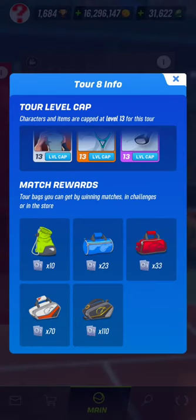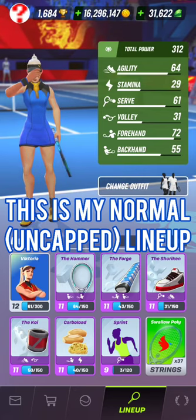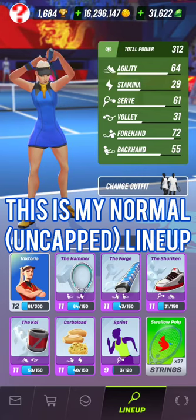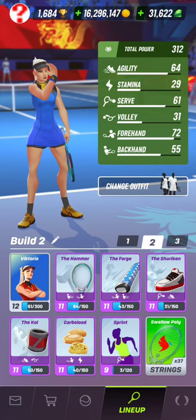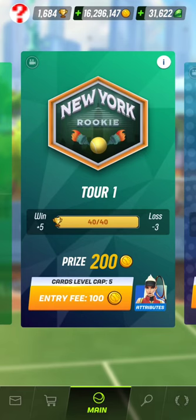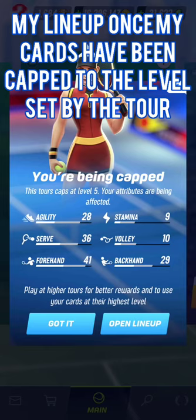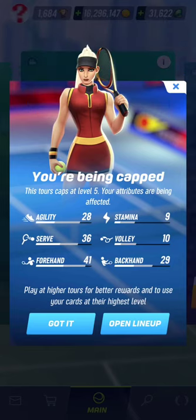Let's go through the different tours. So instead of going into tour 1 with my current build, shown on the screen right now, I will be capped if I enter tour 1 with those attributes. As you can see, instead of having a normal agility of 64, I will enter tour 1 now with an agility of 28.